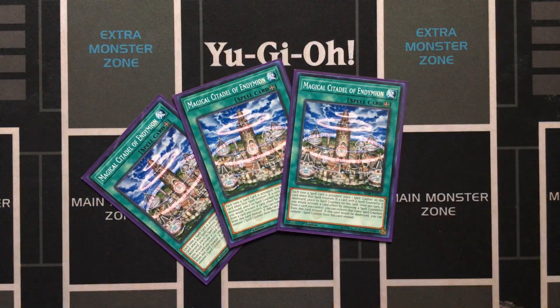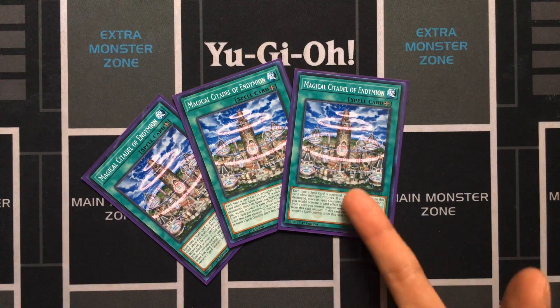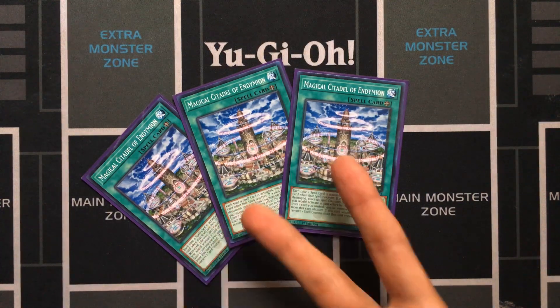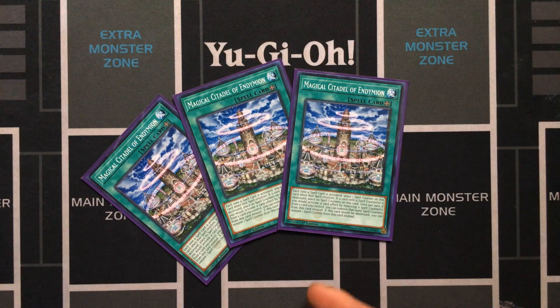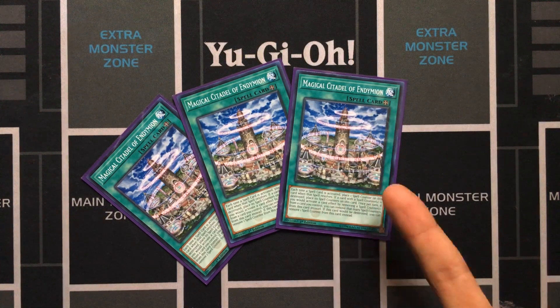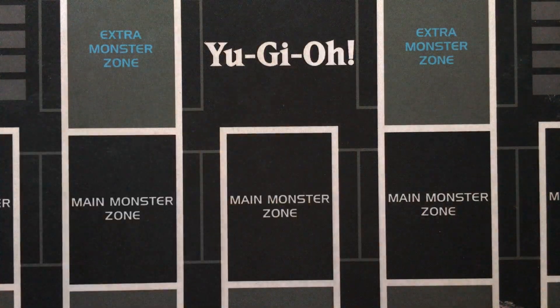Three Magical Citadel of Endymion — if you activate three spells with this and Magical Library on the field, it counts as two draws instead of one. It is a once-per-turn effect, so having three of these is nice so you can activate another one. It's not a hard once per turn, so you can still activate more than one in the same turn.